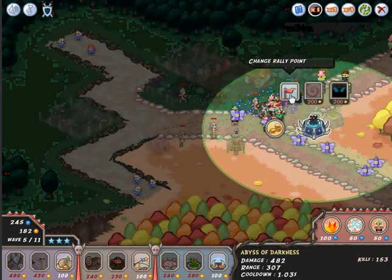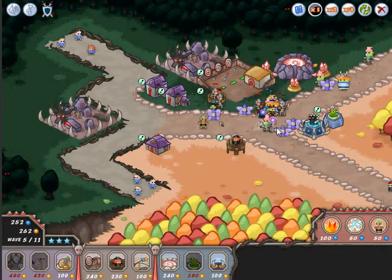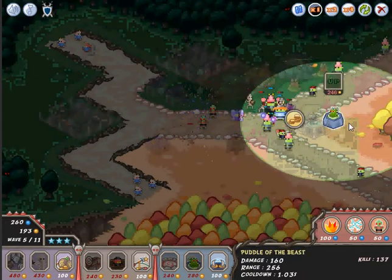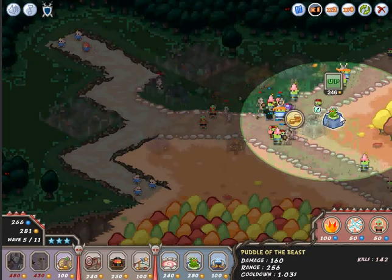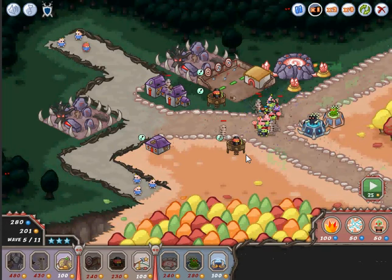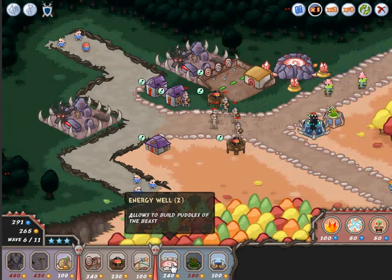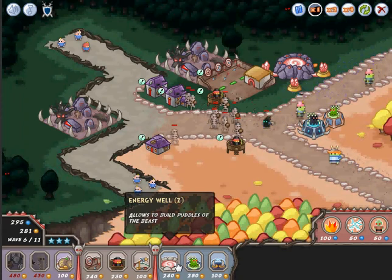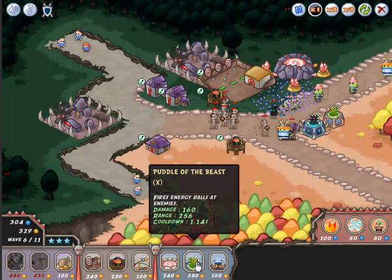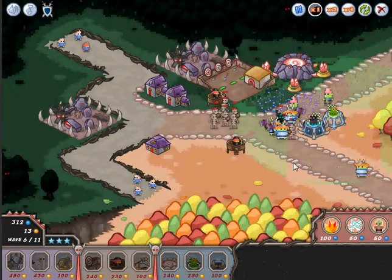I'm gonna let him keep going and give him a summon, and give him the mass energy to increase his attack a little. I'm gonna upgrade my second puddle — never mind, I don't want that yet. I'm gonna upgrade my puddle again — the other puddle.